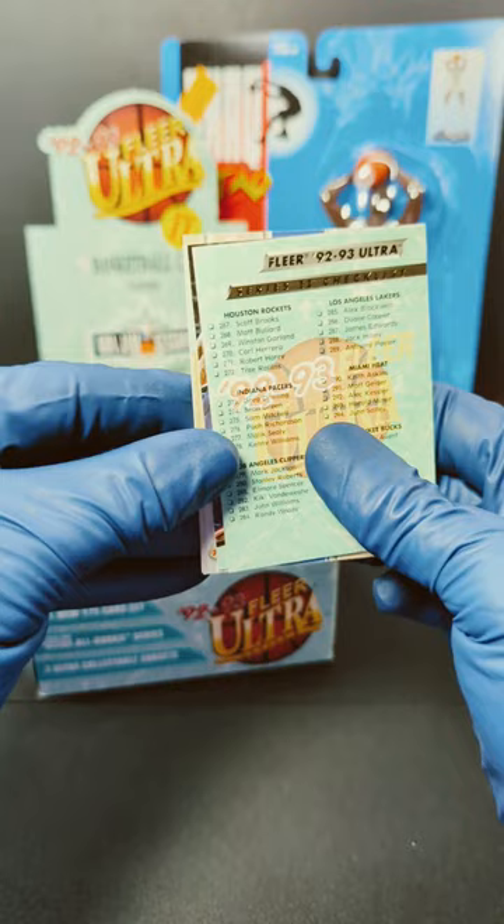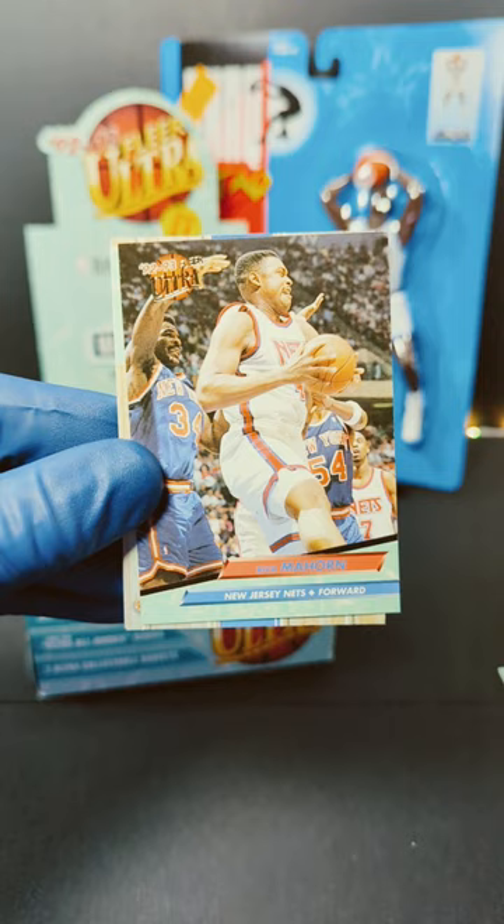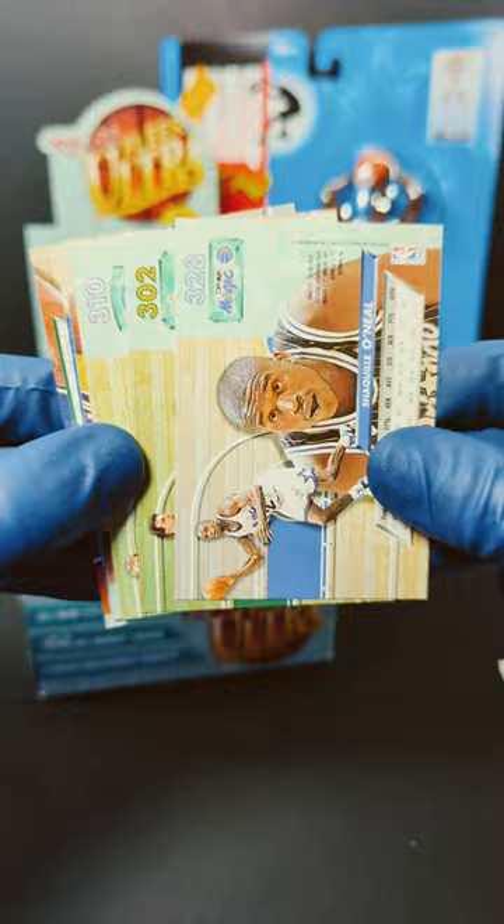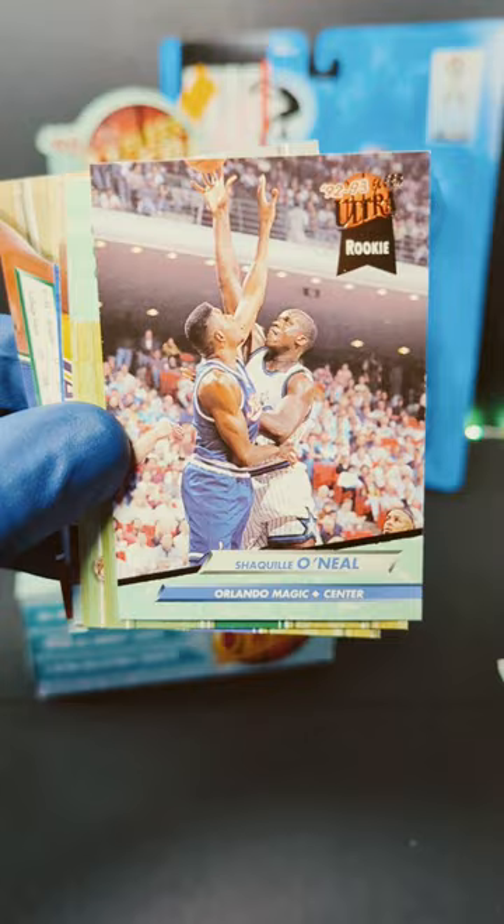We've got the checklist. We've got Charles Jones. We've got Rick Mahorn. And flip these guys over here. We've got Hubert Davis rookie card. Look at there — we've got some Shaq Attack action right there. Shaquille O'Neal rookie. Sweet, I'll take that. Nice.